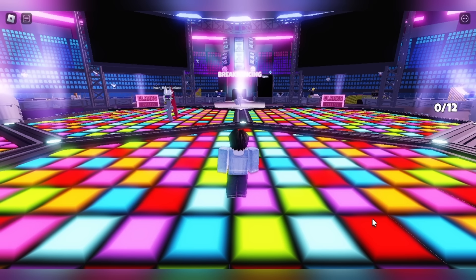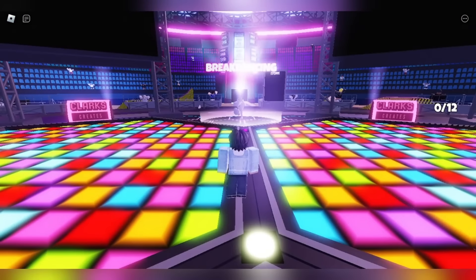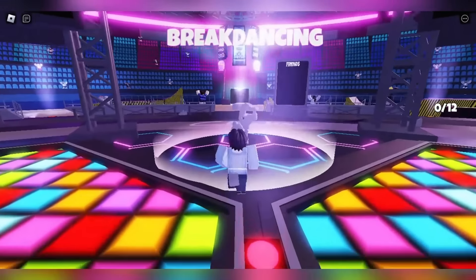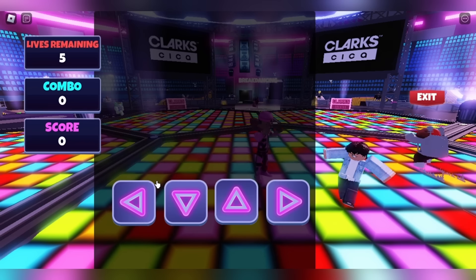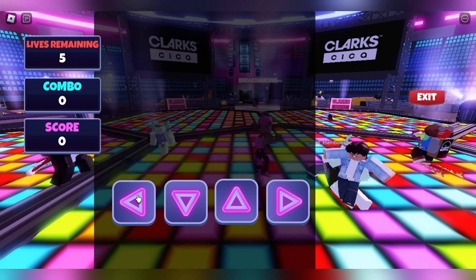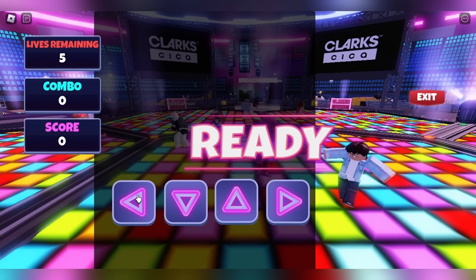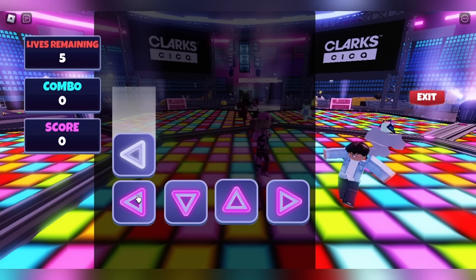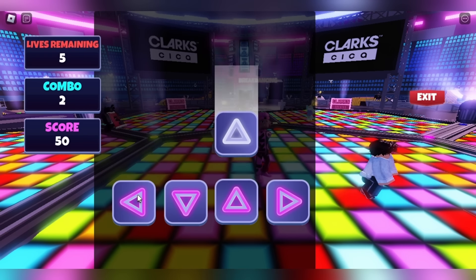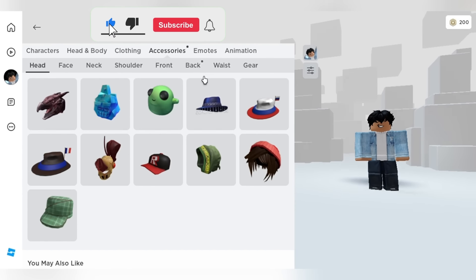Once in the game, go straight forward towards the break dancing section. You need to select one of the game modes - I selected the blue one because I'm a pro. The only thing you have to do is get a score of 600 which shows on the side of your screen - I did this in like 10 seconds. The item should be in your accessories and then back.